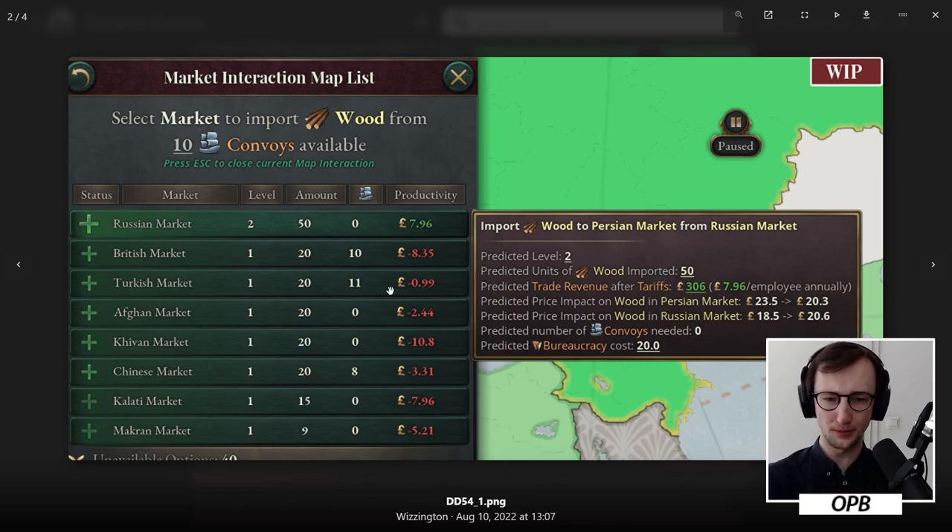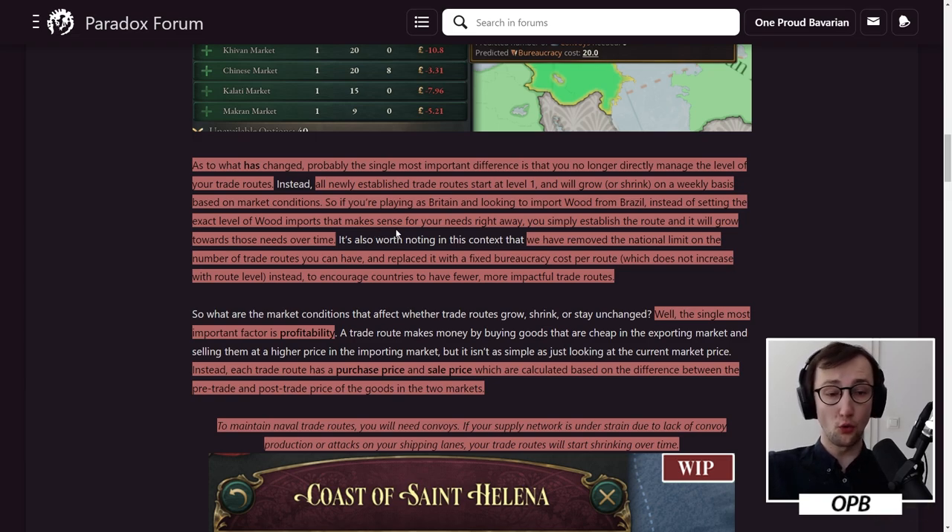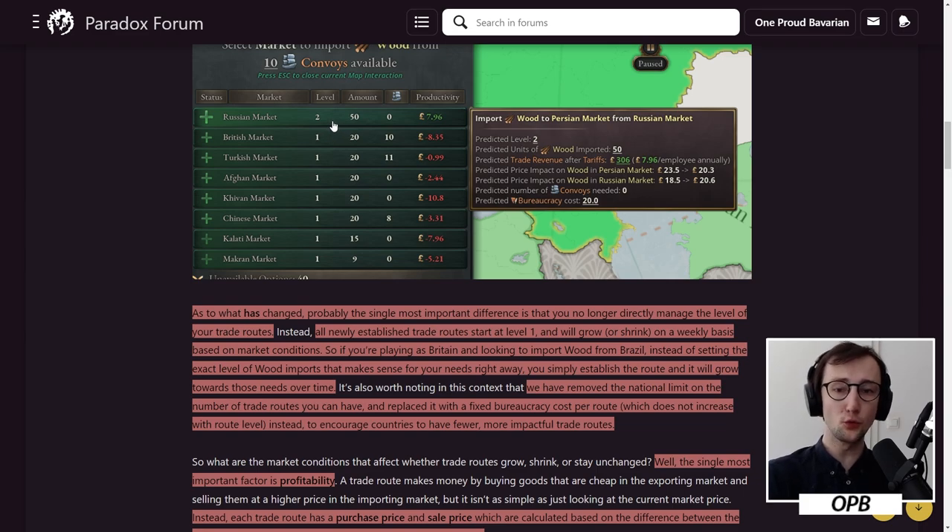You can see the Russian market is still productive whereas the British market from the very start is unproductive. This would import 50 units of wood, you would see the revenue based on the tariffs, and you would see how market prices change in Persia compared to Russia. There is also a fixed bureaucracy cost shown in the screenshot. All newly established trade routes start at level one and will grow or shrink on a weekly basis based on market conditions. If you're playing as Britain and looking to import wood from Brazil, instead of setting the exact level right away, you simply establish the route and it will grow towards those needs over time, if there is space to grow.